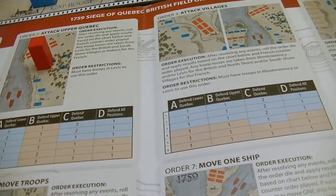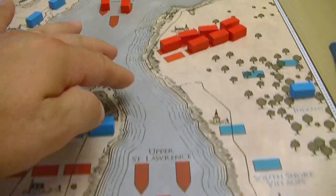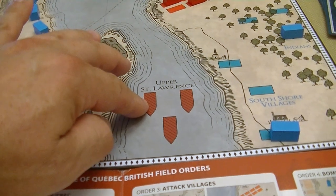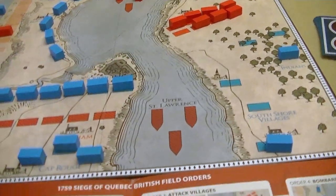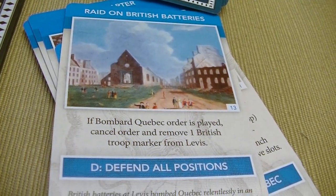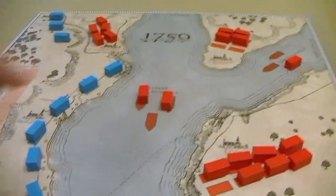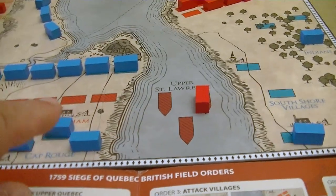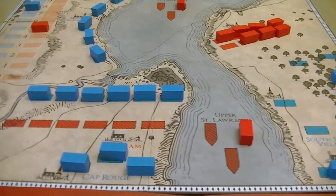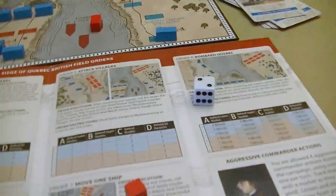Let's try to move some boats into the Upper St. Lawrence area. The way this flows — upper and lower is in relationship to how the river flows. We flip the card and we need to roll a one or two. A low roll — yes! Finally successful. We move one of our ships down into Upper St. Lawrence. We have one there and need one more, then we'll be able to start moving troops into Abraham to start depleting troops in Quebec.